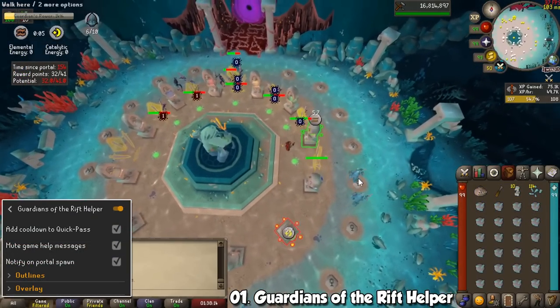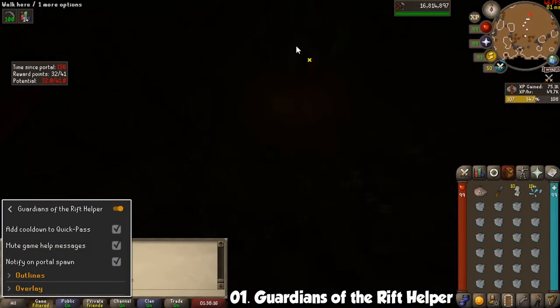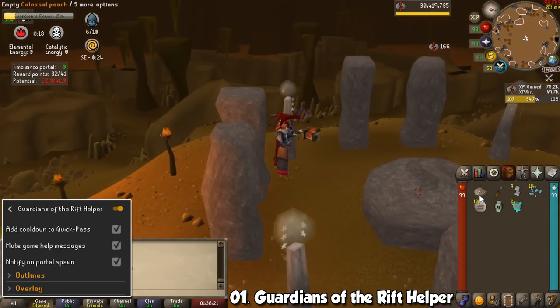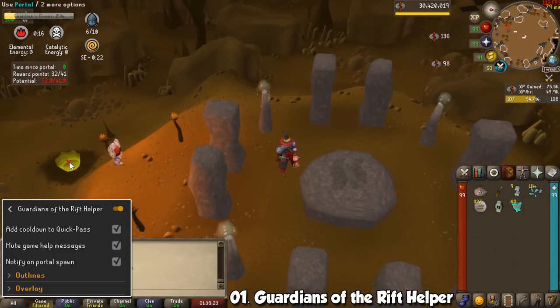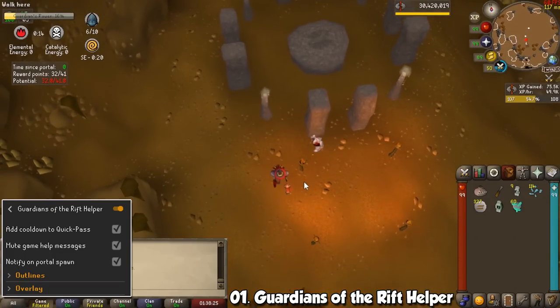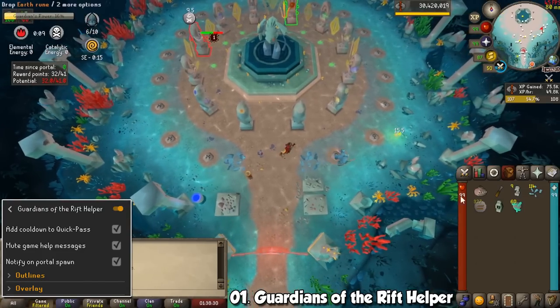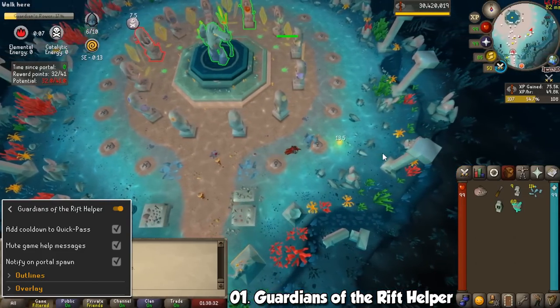Alright, we're going to start with skilling plugins, and of course let's begin with the best skill in the game. Guardians of the Rift Helper is absolutely amazing for that activity — it will show you things like portal timers, outline important things in the arena, and some other small details that will help you out when playing this minigame. You can also change colors according to your liking.